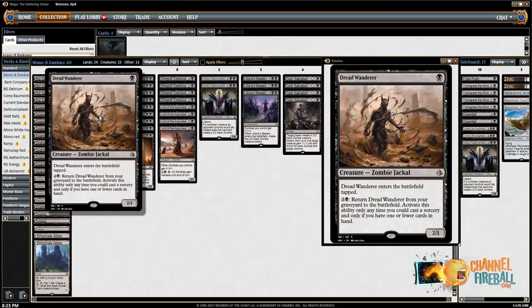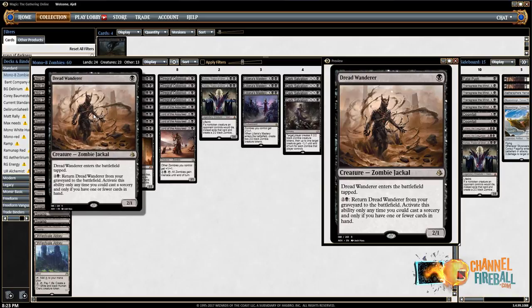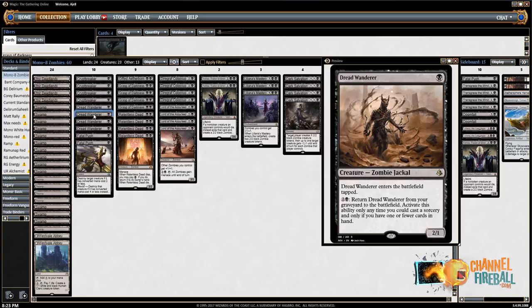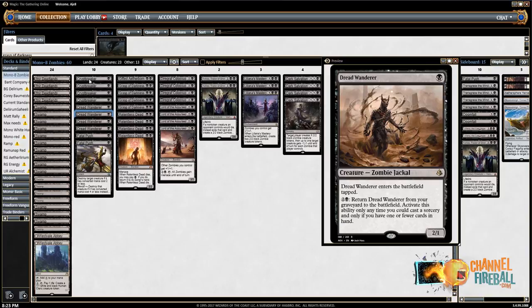And then four Dread Wanderer, which is a one-mana 2/1 — a Savannah Lion that is also a Zombie. It enters the battlefield tapped, but you can pay three mana to return it from your graveyard to the battlefield. Activate this ability only at any time you can cast a sorcery, and only if you have one or fewer cards in hand. One-mana 2/1 is good on its own, but the ability to keep returning it to play late in the game is pretty huge — it's just a threat that won't die.